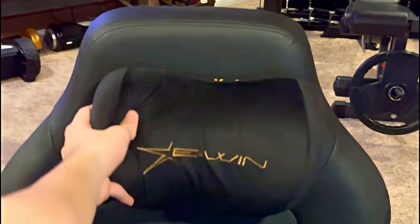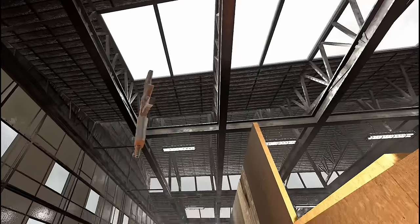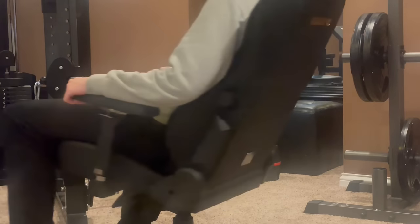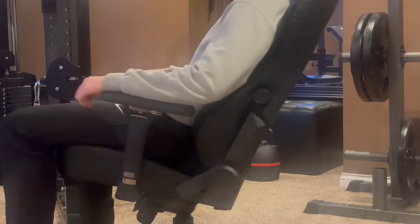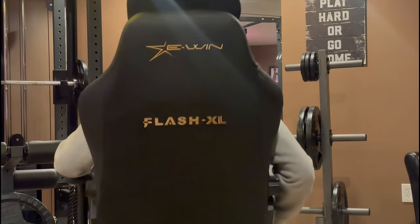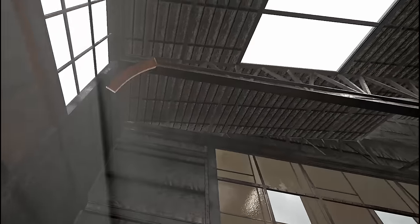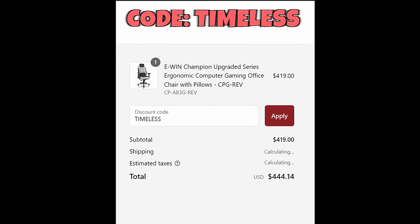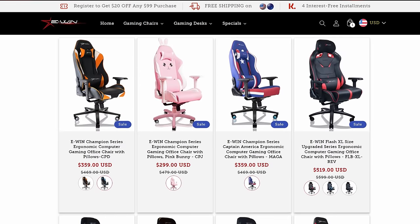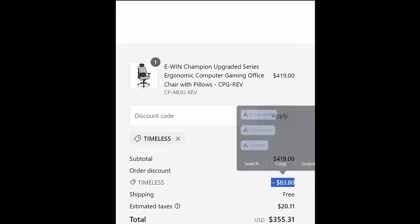With the magnetic head pillow it's super easy to adjust where you want it, and if you want to take it off it's no problem to put back on. The lock mechanism for the tilt is great too — tilt the chair where you want and flip the lever, it locks in place so you can sit comfortably in any position. It also has adjustable height and back tilt. Overall this is the most customizable chair I've ever seen. I've had it for a couple weeks now and it is miles better than my old one — my back has been thanking me. Check the link in the description to EWin Racing and use code TIMELESS for 20% off — tons of styles, colors, and sizes, all currently on sale.